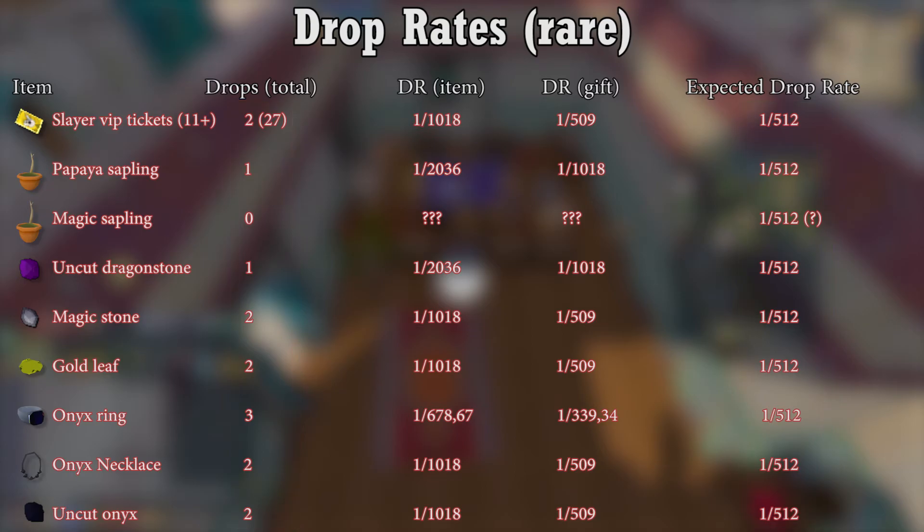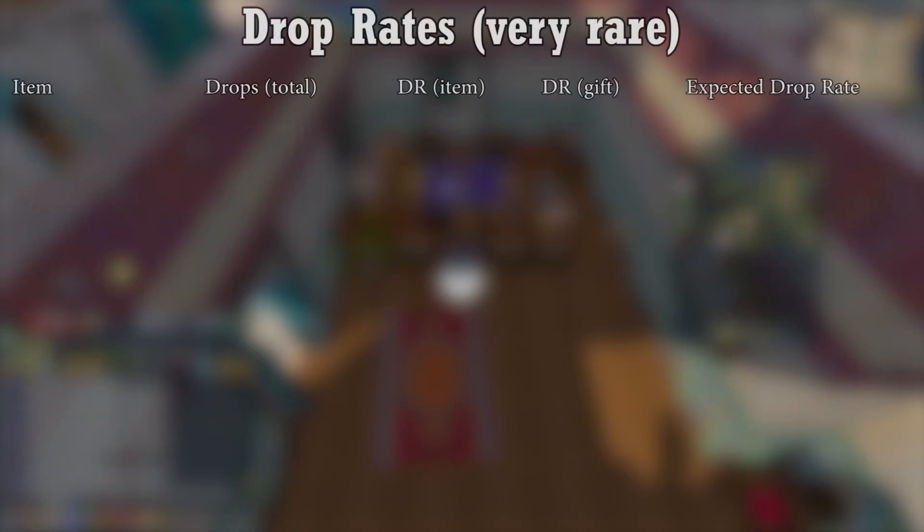As you would have guessed, there's only one item on the very rare table — that being the infamous Onyx drop. Based on the over 1000 gifts I opened, I think it has a drop rate of 1 in 1024. But it might even be higher than that.